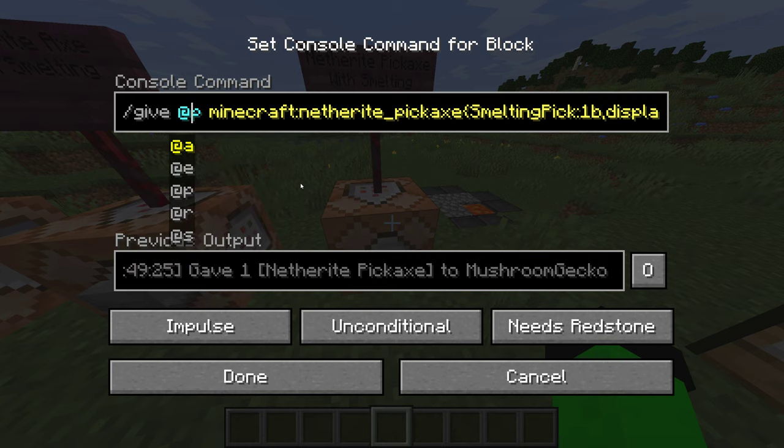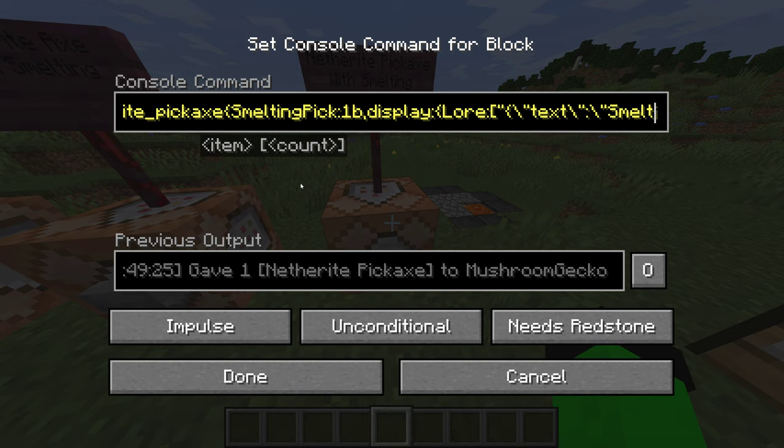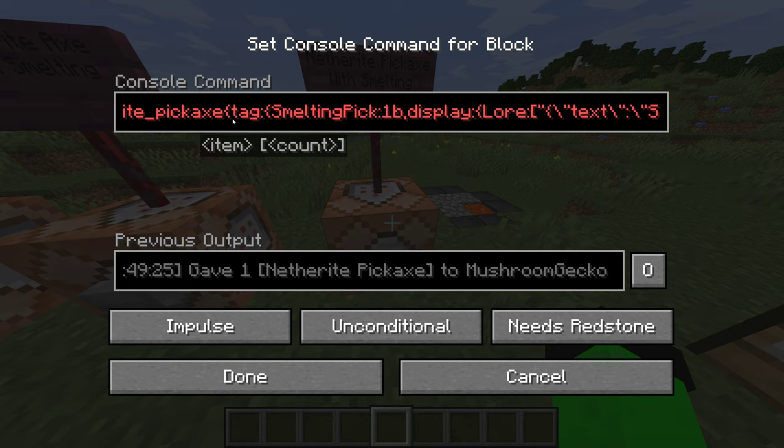Here's the NBT tag — smelting pick. This tag works differently in 1.14 and above: the tags no longer use the tag tag, but instead it's just a tag without the tag tag. You're not allowed to do that anymore — the game will not recognize it as a tag. So you just do the name, smelting pick or whatever your tag is.